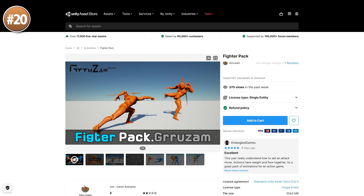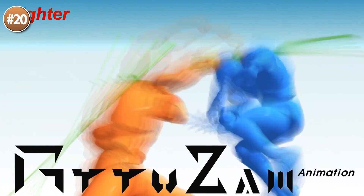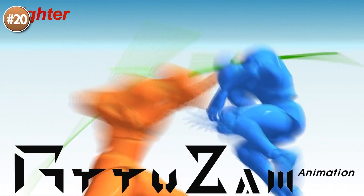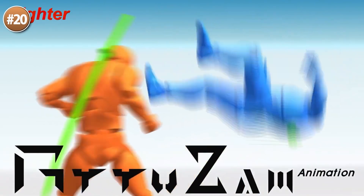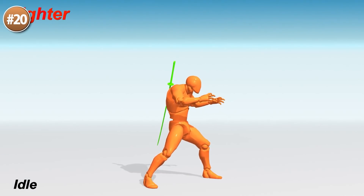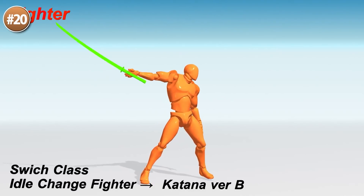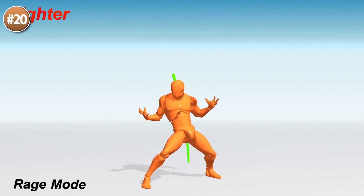Starting off with a really awesome animation pack — the fighter pack! Very stylish animations, they look really awesome. It includes tons of very powerful punches and kicks, uppercuts and some interesting skills. This one is also made to work with the other animation pack by this same developer with the katana animations, so if you pick up both of them you can make a really nice combat game swapping between katana and melee.